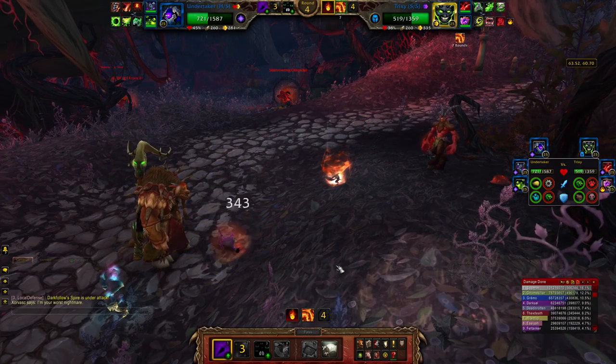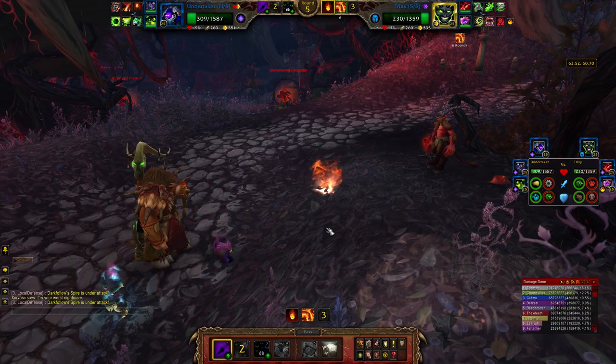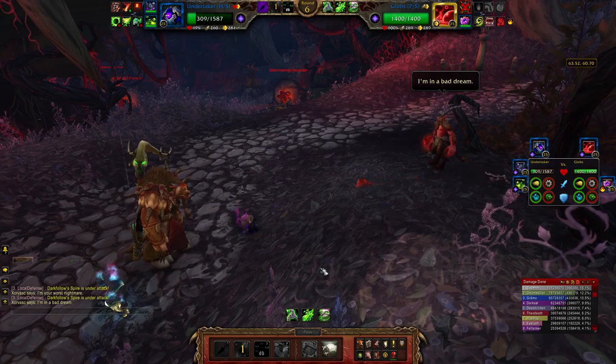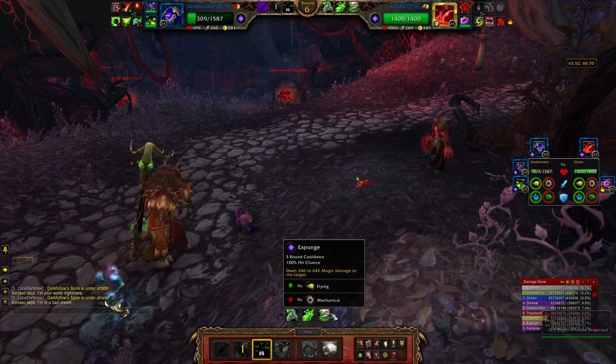I mean, I could be wrong. Okay, well, he does survive four turns, but it would have been a waste to use it. So I think I'm going to use Curse of Doom on this guy here. You are stronger than me and you are faster than me — 281, dang it. Well, he's just going to die because he uses Expunge.